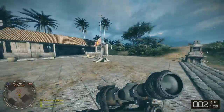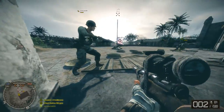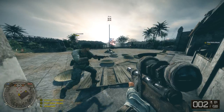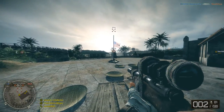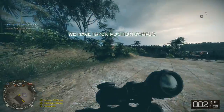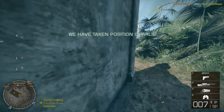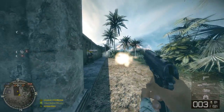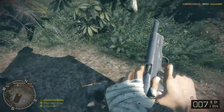Bad Company 2 Vietnam is a standalone DLC for Battlefield Bad Company 2. It wasn't part of the VIP program — what Premium was called back then. The VIP program was actually free, whereas Bad Company 2 Vietnam actually cost a little bit of money, I think around £10 or $15. You got access to four maps at the start, moving to a fifth map, Operation Hastings, after completing an assignment.